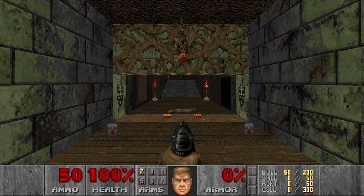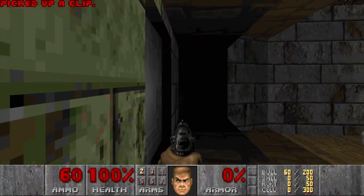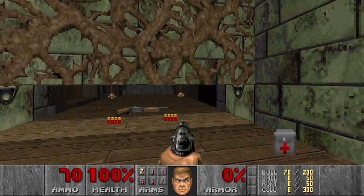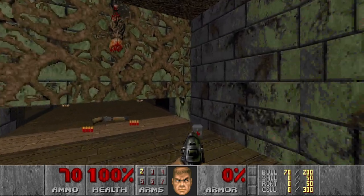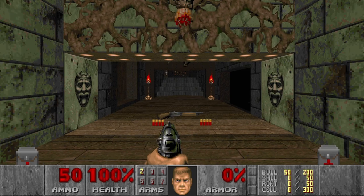This map is as challenging as the previous one. I have already completed it blind, but I wasn't able to get all the secrets — there's a shootable switch and I was out of bullets, and I also didn't find the last secret. I had to look it up in Doom Builder, so this time I hope everything will be fine. This is attempt number 1 of the practiced run. Let's go!